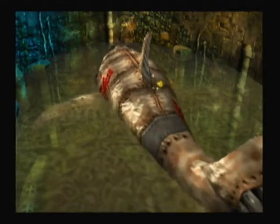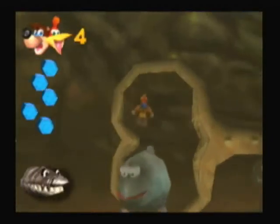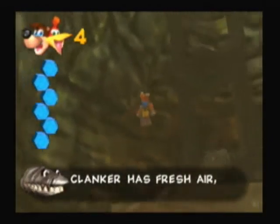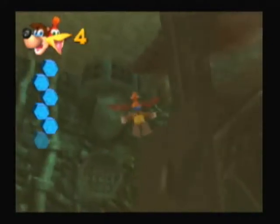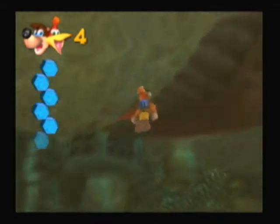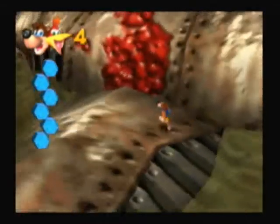Clanker rises and a jiggy appears on his back, so now we just have to swim back up. Clanker has fresh air. So now this is where the true level begins, because with Clanker he's basically one of those characters that we have to enter.